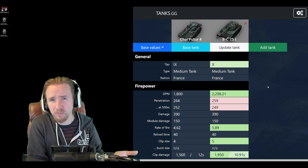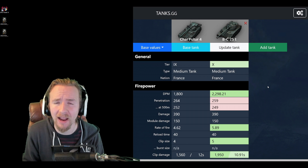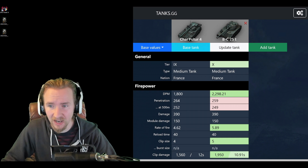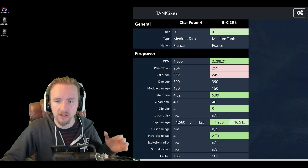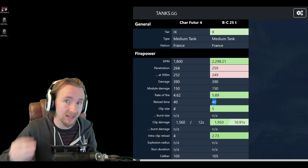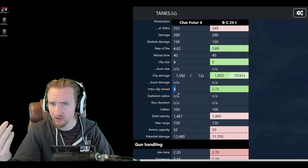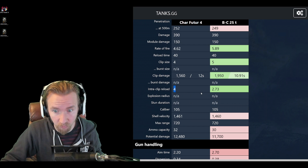The best way to get a refresher on the Char Futur 4 is to compare it to a tier 10 medium tank rather than its tier 9 counterpart, the Bat Chat 25t AP. First, DPM — it's not great. Although these vehicles share the same reload time, the Char Futur 4 has a four-round 105mm with a much longer intraclip reload of four seconds, meaning it never truly feels like an autoloader — it's halfway between a single-shot tank and an autoloader.